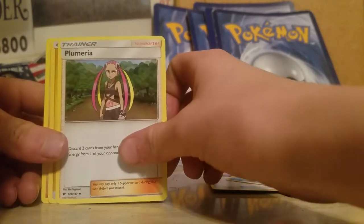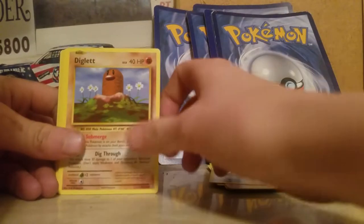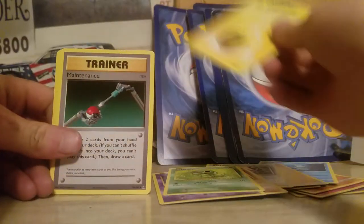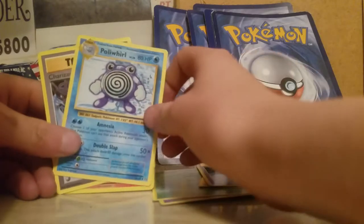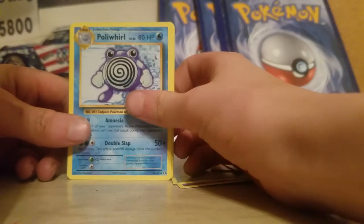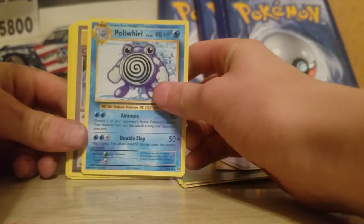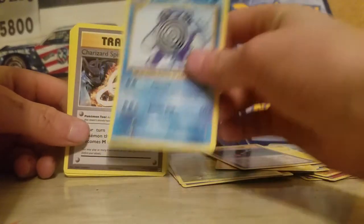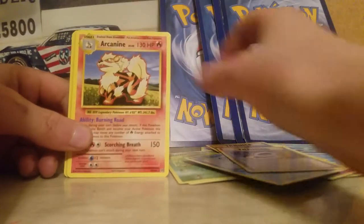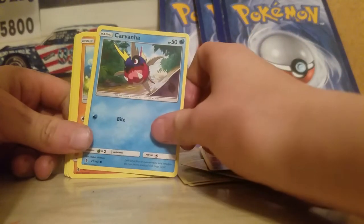So look, I have a Lightning Energy, Rattata, Diglett, Caterpie, Lightning Energy, Massive, and a Trainer card. I have a Porygon card - comment below if you want this card. Charizard Spirit Link. I have a bunch of Charizards and Swine, a reverse hollow, and a Bite card.